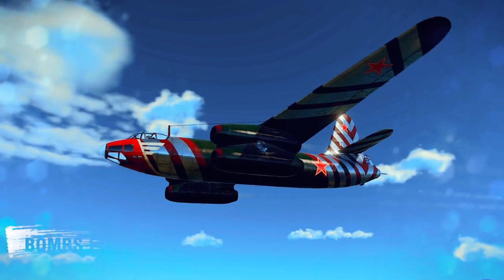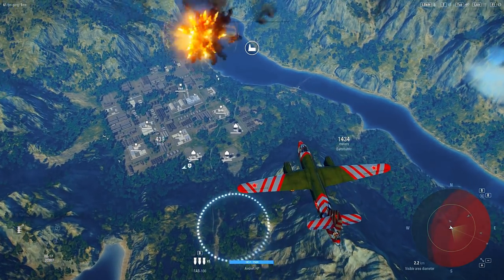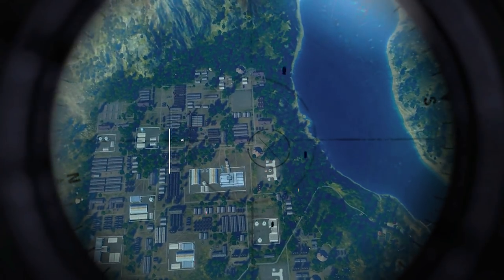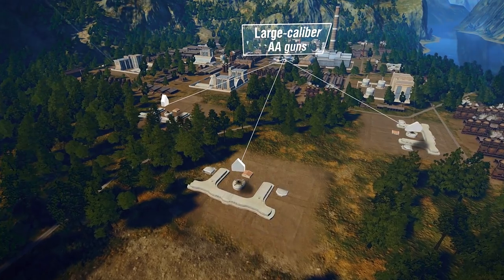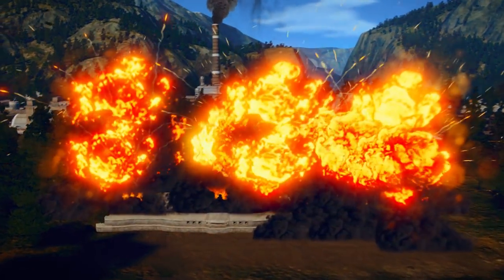The best way to do this is to deploy bombs in the bombsite mode. When approaching a sector, the bombsite mode should be enabled and the bombs dropped directly on target. Targets to be destroyed first are air defense facilities, as large caliber AA guns pose the biggest threat to bombers.